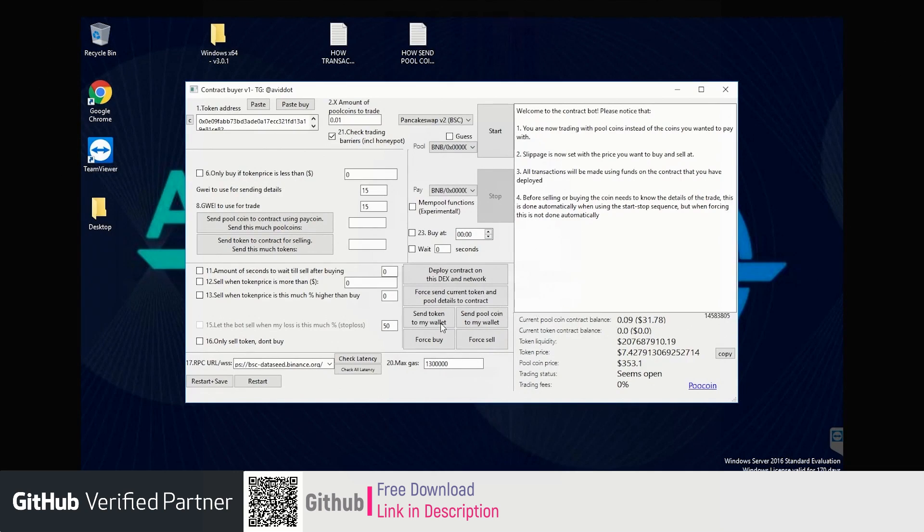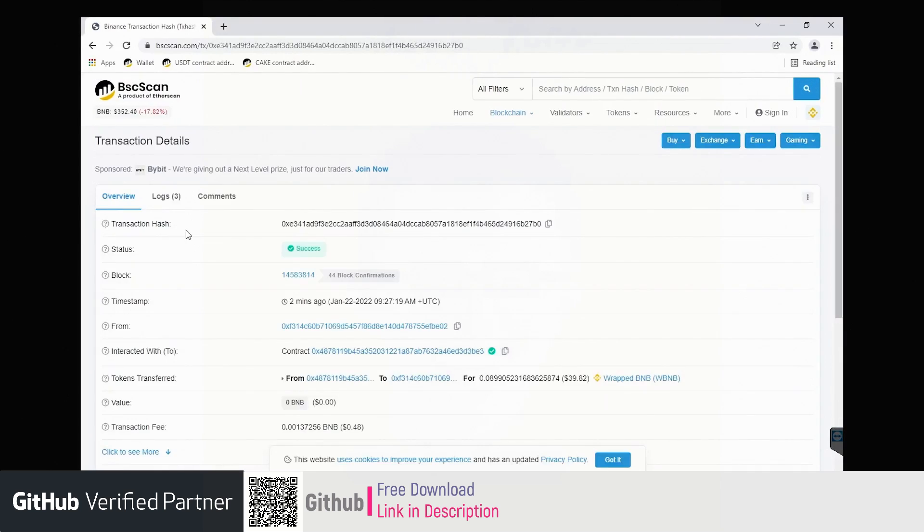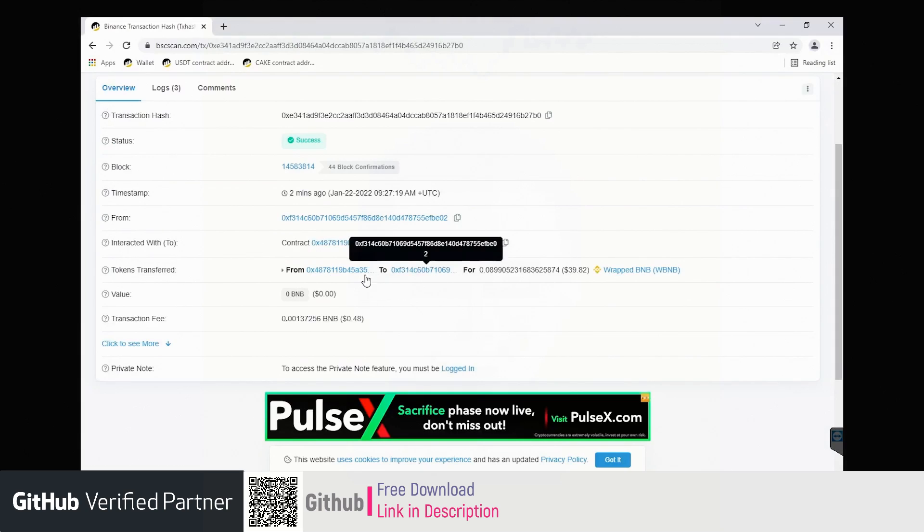You can also send back the pool coin from the contract into your wallet. Just click here: Send Pool Coin to My Wallet. The pool coin is the pool coin selected. The pool coin — RapidBNB — is sent back to my wallet from the contract.